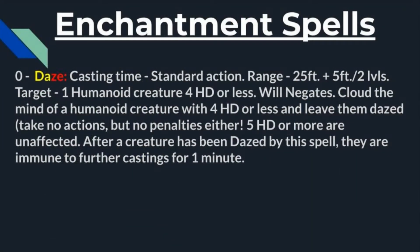Enchantments are pretty good for the most part, except at zero level. The only option you really get here is Daze, and it's not great. Casting time is a standard action, range is close — 25 feet plus 5 feet every two levels — and you target one humanoid creature with four hit dice or less. The problem is will saves negate. You cloud the mind of the target and leave them dazed — unable to take actions, but they can still defend themselves, so you're not opening them up to attacks of opportunity or coup de grâce.